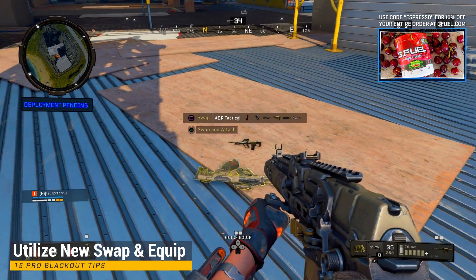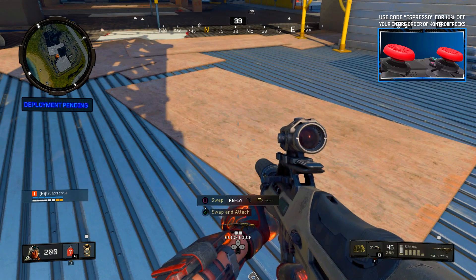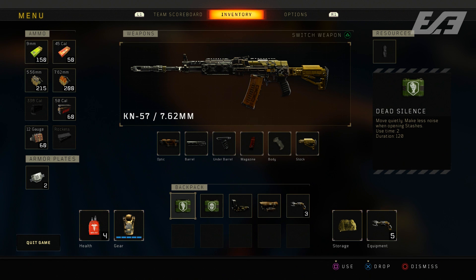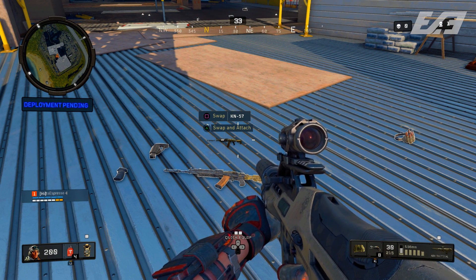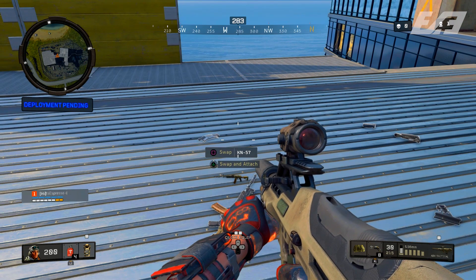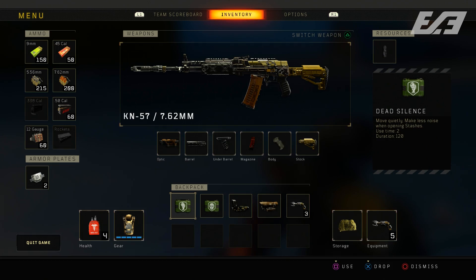Make sure you utilize the swap and equip mechanic — a quality of life feature. When you find gold weapons that are fully kitted out or weapons picked up off players, hold Triangle or Y to swap and equip all the attachments on your current weapon to the new one. You can't immediately transfer attachments to a gold weapon directly, but just pick it up, swap it out for your weapon of choice, then re-pick up that weapon by holding Triangle or Y and it will put on all compatible attachments — saving about five to ten seconds, which in a BR can be life or death.